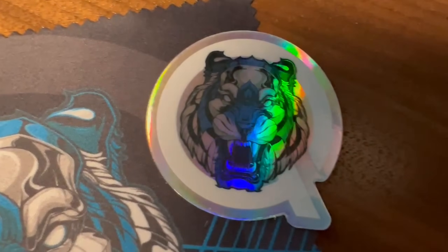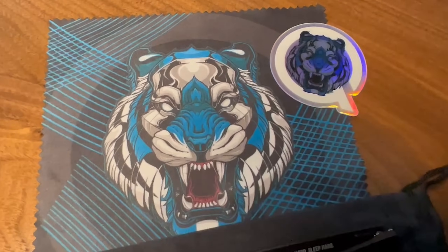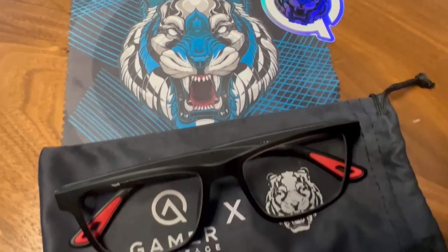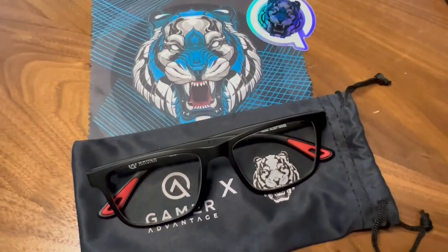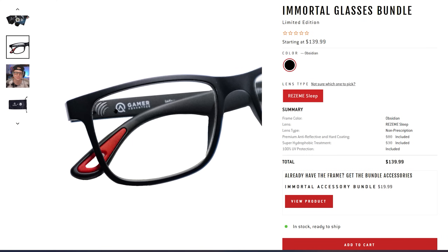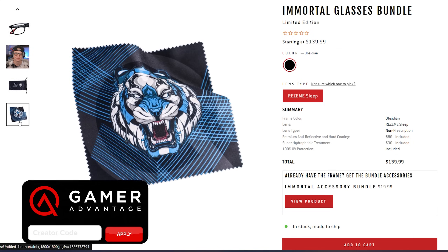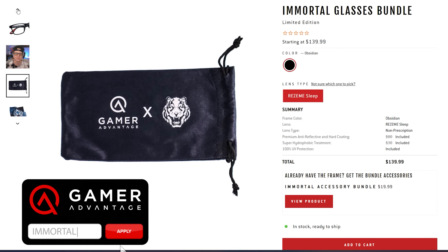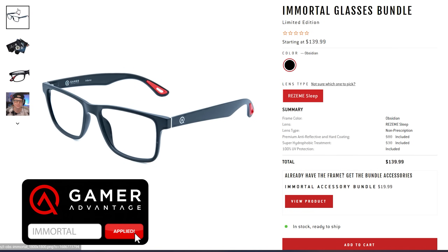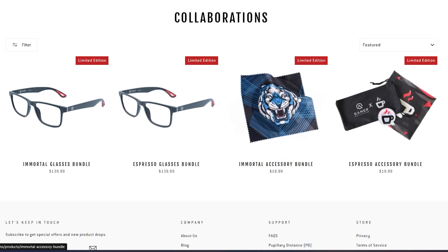Quick shout out to my friends over at Gamer Advantage. I have my very own custom bundle with them — it comes with custom Inferno frames etched with a tiger claw for the channel logo, and custom Who's Immortal branded accessories including a carrying cloth, cleaning cloth, and sticker. If you throw in code IMMORTAL at checkout for anything on the site — my bundle or a different pair of frames — it'll get you a nice discount. Link is down at the very top of the description.